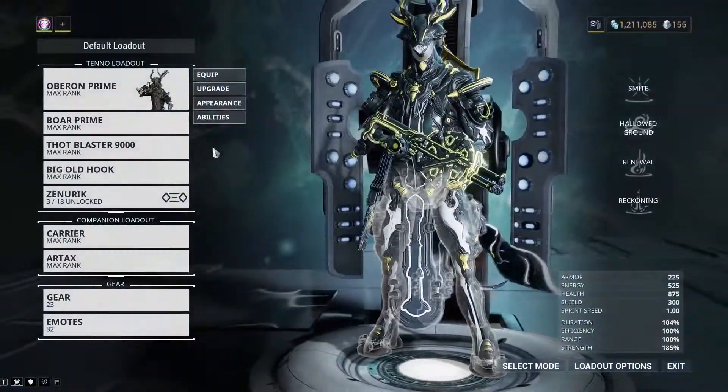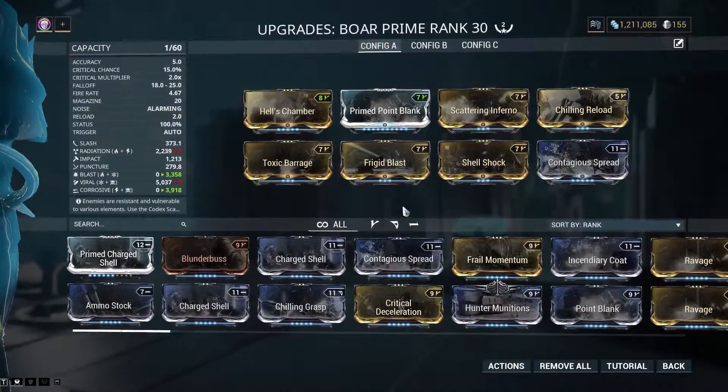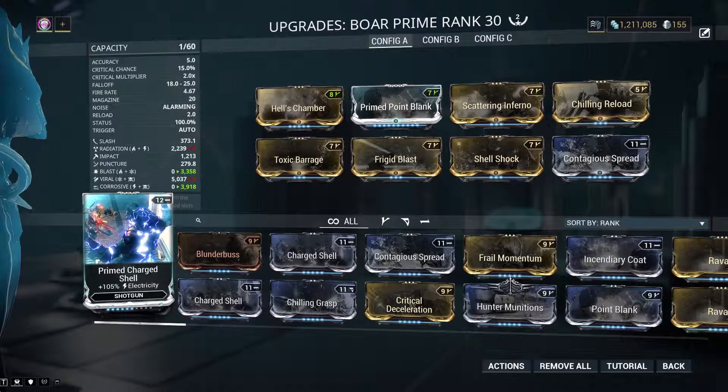You can see why I like this shotgun — it's so goddamn good. I am so happy I paid the plat I did to get this weapon. I paid about 25 plat for everything, and someone actually gave me plat and the blueprint, and I thank my clan very, very highly. Now, what if you have Primed Charged Shell? I wish this was Primed Contagious Spread, because that would integrate into the Gas build or the Viral build a lot better.